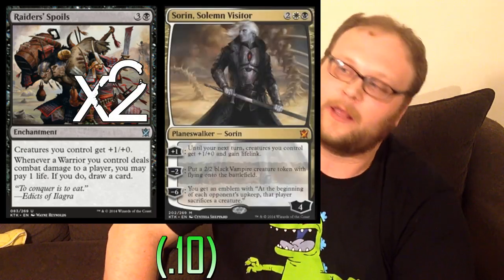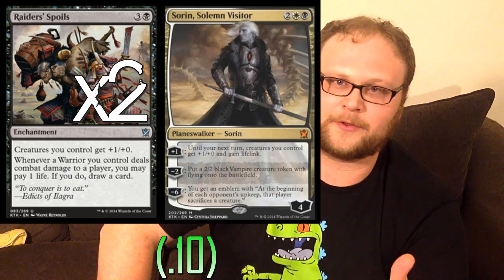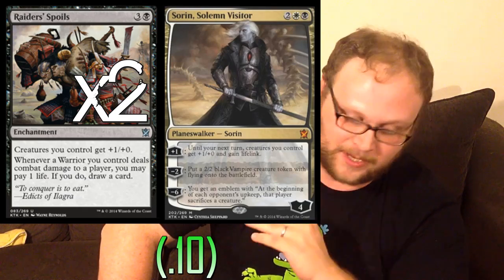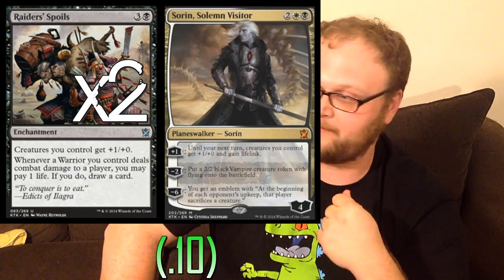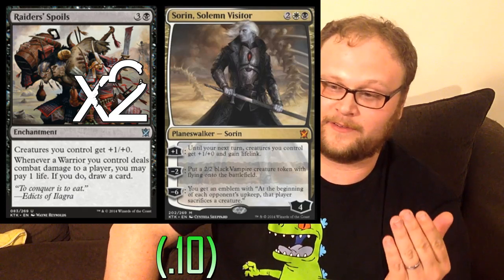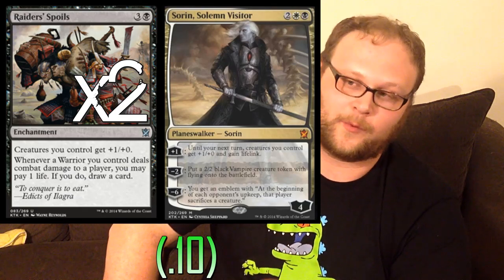Finally, two copies of Raider's Spoils. If this weren't a budget deck, I would just play two copies of Sorin over this. Raider's Spoils does have the option of drawing you cards, which is something every aggro deck wants to do, but we don't necessarily have the ability to cover that life loss all the time — especially when you're racing against other aggro decks like Temur Aggro. I'd much rather play Sorin: the lifelink on his plus-one is amazing, he gives plus one/plus zero to all our guys, and his other abilities are insane. You don't have that kind of versatility on Raider's Spoils. But we have budgetary concerns here, and Raider's Spoils is still a fine card.